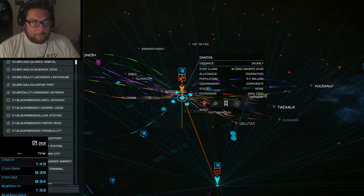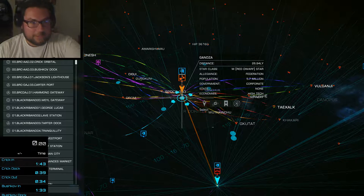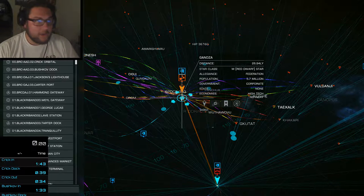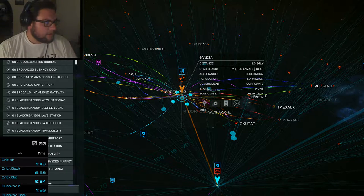I made my bookmarks in order. If you notice, it goes 00 so it's at the top of the list: Buckyball Race Club, Armed and Dangerous, 00, 01, 02, 03. So they're in order, and they're set to the stations, not to the systems. So when I get to the system it'll automatically select the station — that's a bit faster.